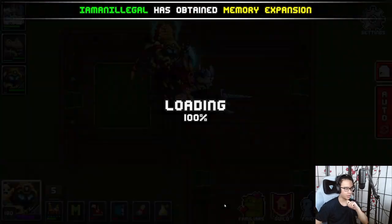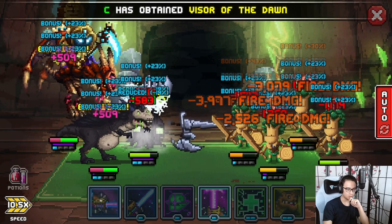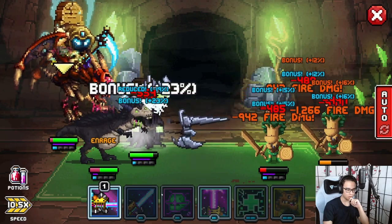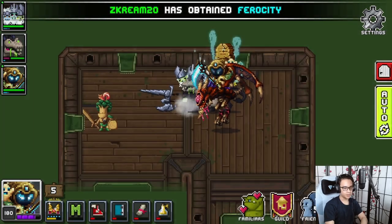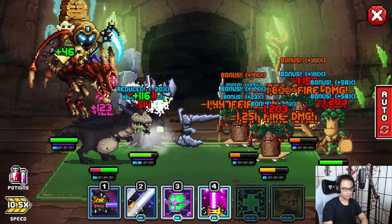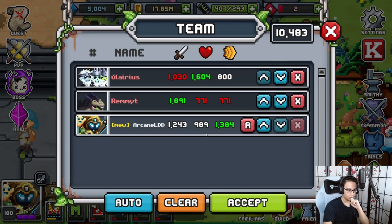I'm feeling pretty confident — maxing my raid set and having two pretty good epics means I might actually have a chance. Using first heal, second heal, third heal — we're good. These guys aren't that hard, but as we move up on the flags they'll have more total stat and we'll have a harder time. But I think we can make it through stat-wise.